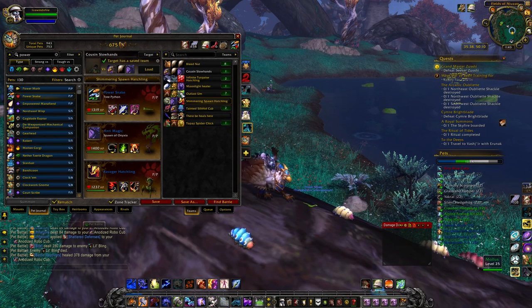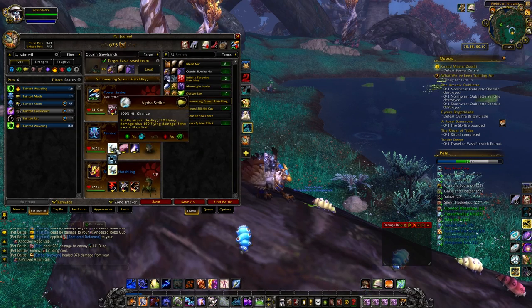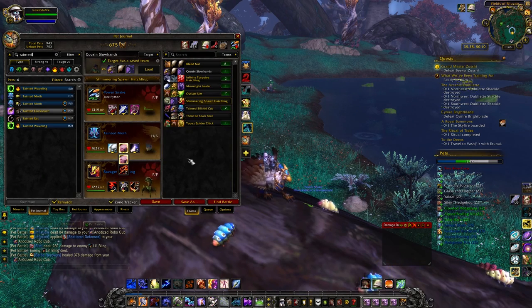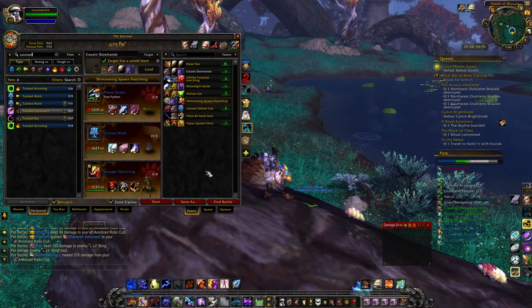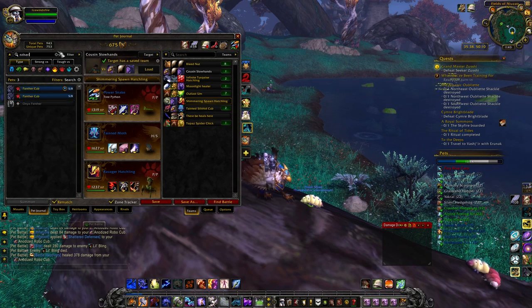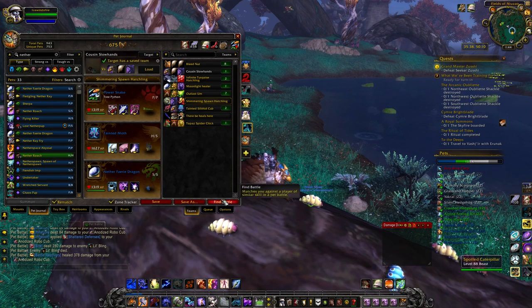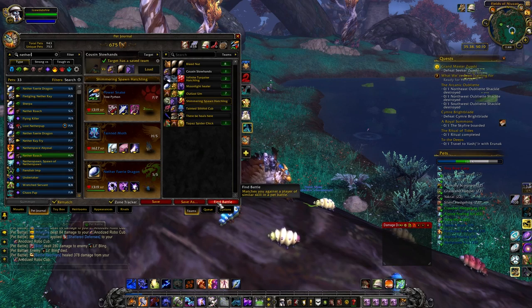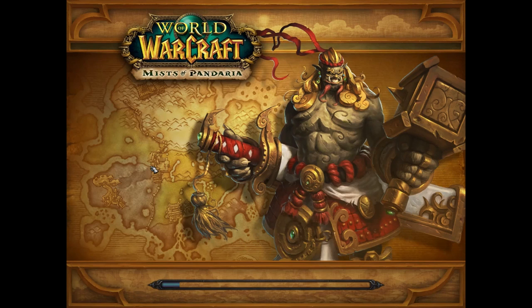With this beast setup I'll throw in my tainted moth. Roscoe was saying he prefers to run adrenaline rush over cocoon strike. In the last slot we already have a lot of beast damage here, so maybe I bring in a nether fairy. I'll run my SS nether fairy with dodge. We already have flying type damage, so we'll stack the magic there.